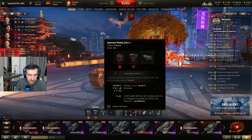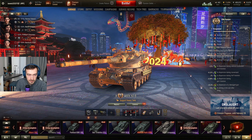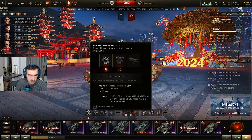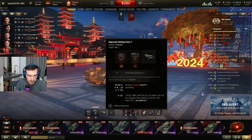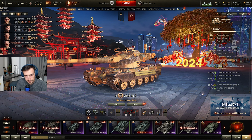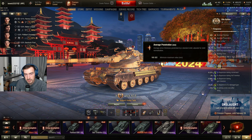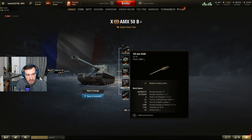Try and improve the gun with a vertical stabilizer and then improve the aiming, because this is a damage dealer first and foremost. The average pen with the standard rounds isn't anything to write home about, but you do have 325mm with the APCRs, so you should try and use those.